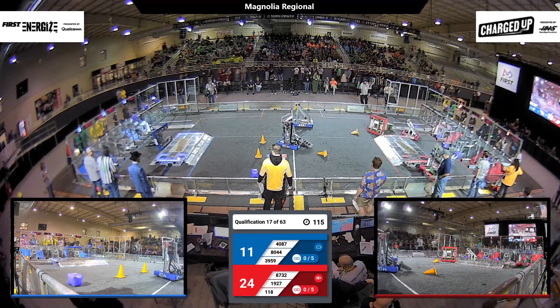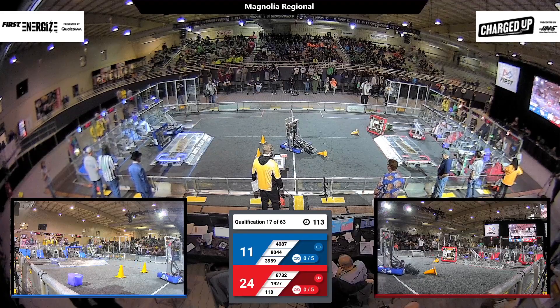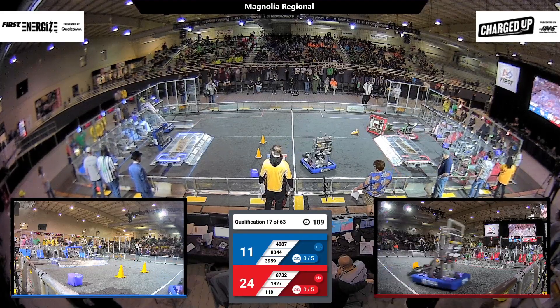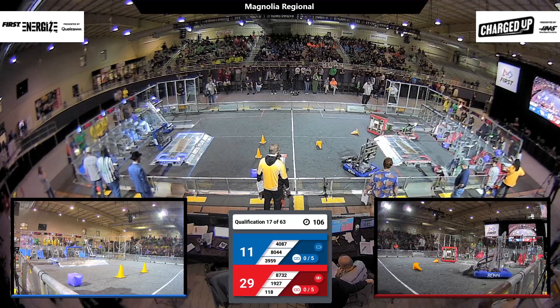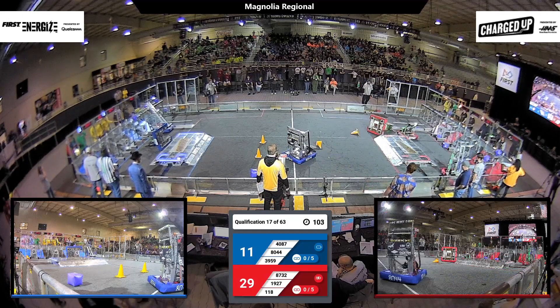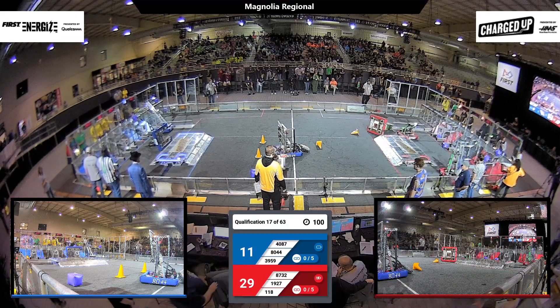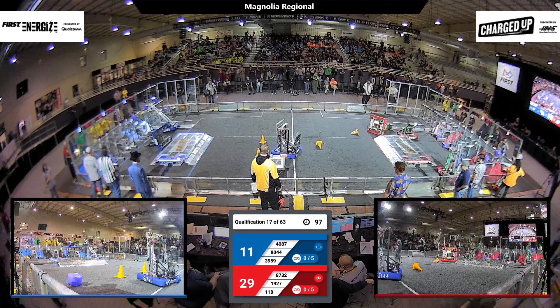Let's see what our four remaining robots can do. 4087, our number one ranked team, coming in with their cones. These two very unstrategically placed knocked-over robots are gonna make it hard for robots to get in and out of their zones. Looks like 8732's got a solid light, which means they might not be moving for a hot minute.